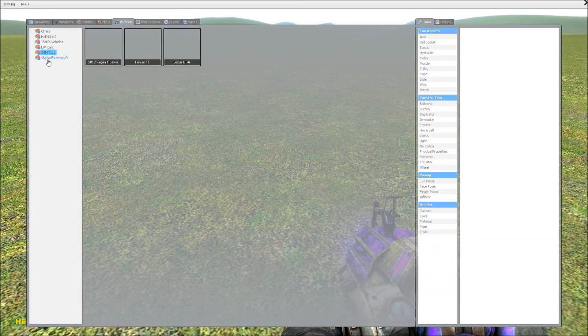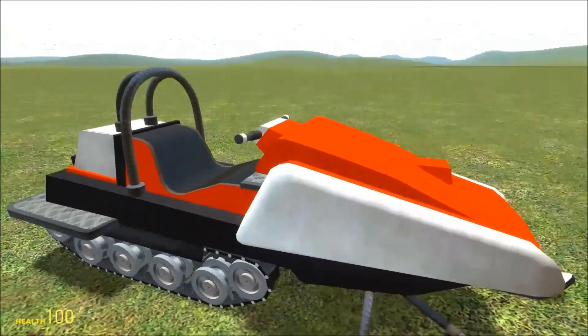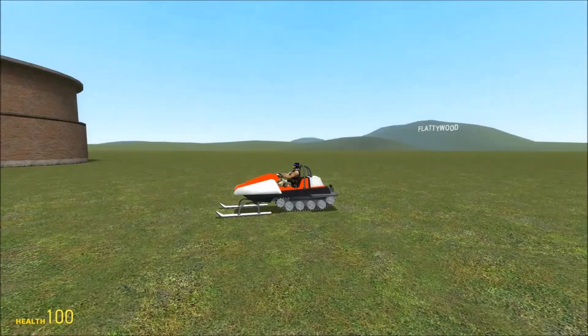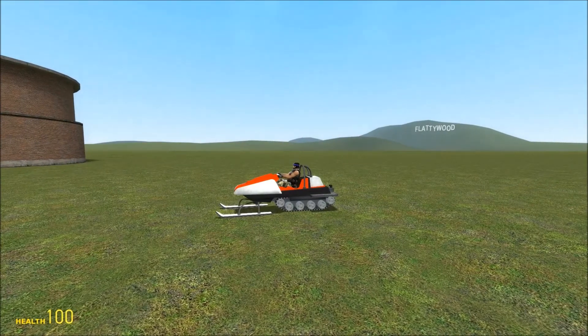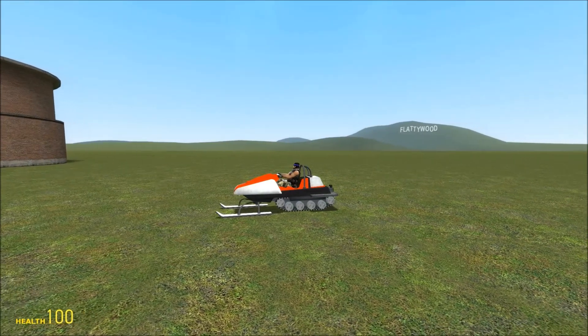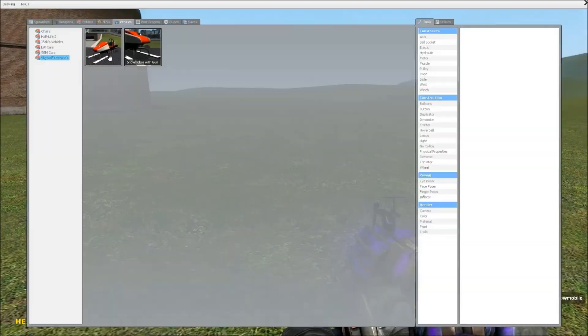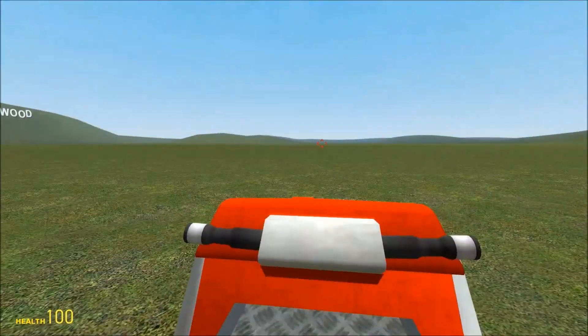Now there's a snowmobile — this is pretty cool because it doesn't drive on regular ground. I think it only drives on snow. And then there's another snowmobile, this one with a gun.